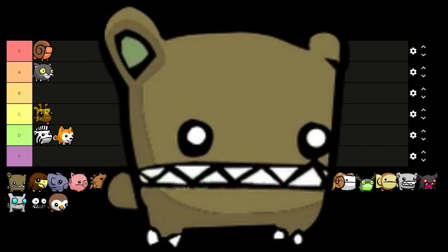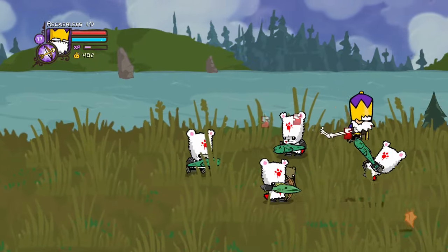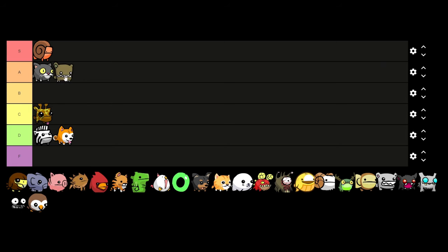Next is Burly Bear, who gives you a plus 3 to your strength stat and a plus 1 to your defense stat. There are no negatives and it's a pretty good upgrade. This one is going to be a bit controversial, but I'm going to put Burly Bear in the A tier. He definitely has the potential to be S tier in other people's lists but for mine he'll remain in A tier.